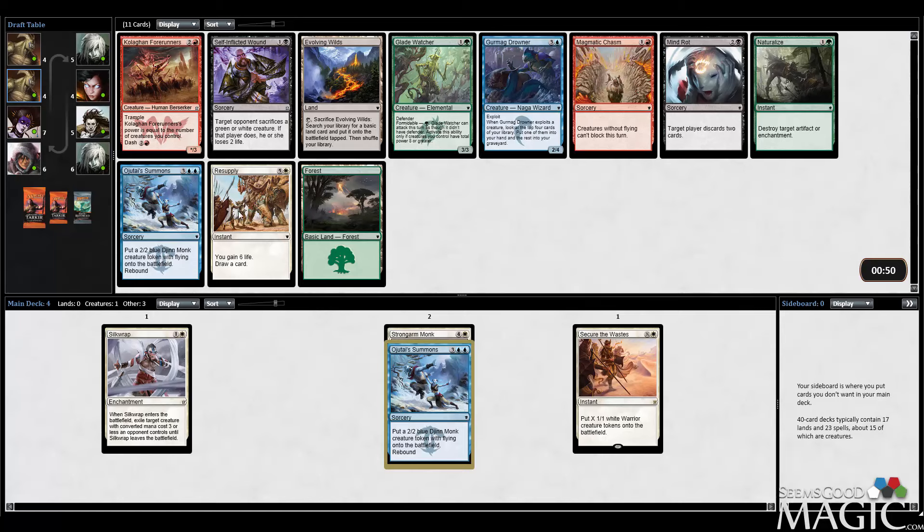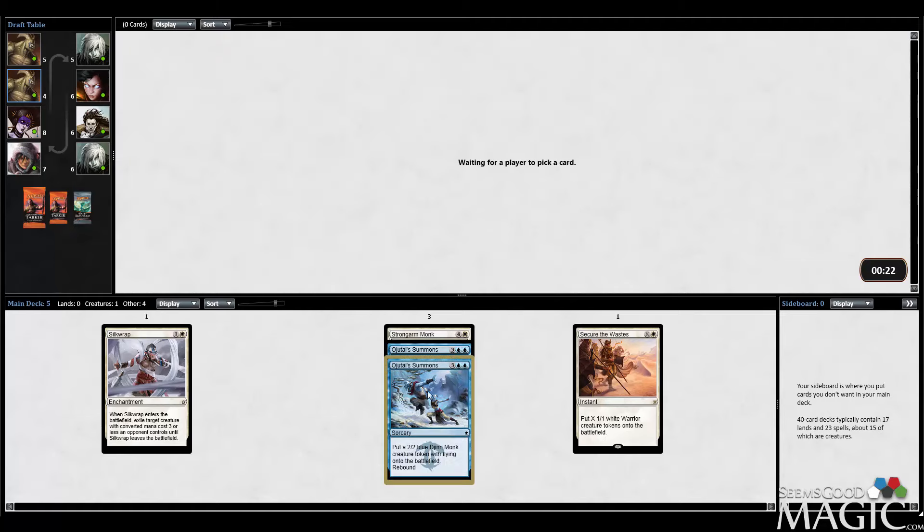Now I can take Summons number two, which I think I am going to do. You can play as many Summons as you want. I don't even mind playing a ton of Summons and going to 18 lands if I have to. There's a Drowner in here as well, but I'm just going to take the Summons. No white picks that are worthy, which is a little bit scary, but hopefully we'll see some more white picks soon. Summons is a great card.